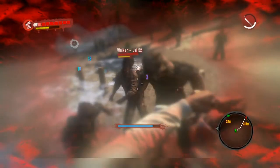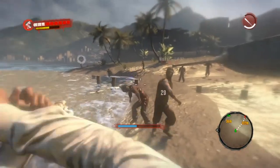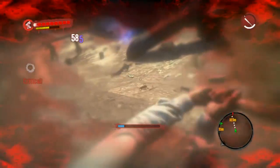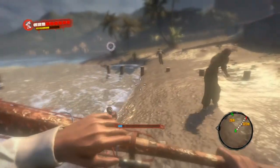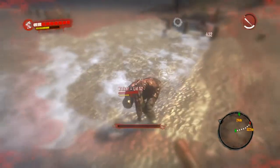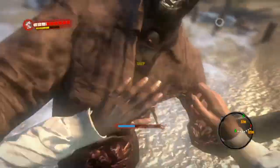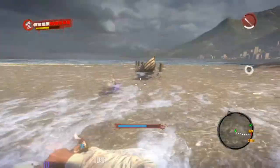We got a giant horn on us but man, they cannot touch us. We just make them fling, make them fly — strike one baby, strike two baby, strike three, you're out of here! This thing really is fun to use.